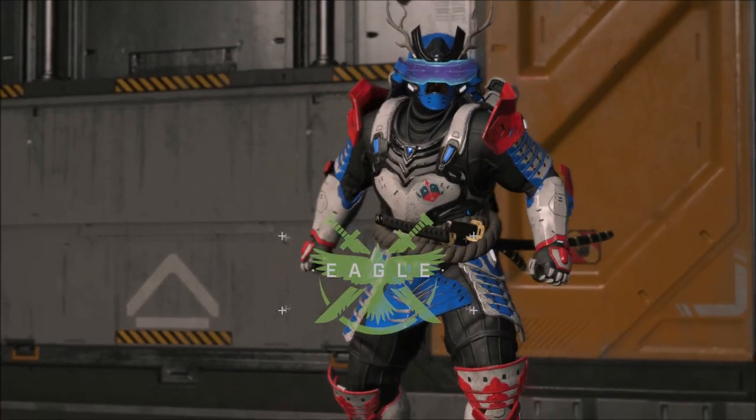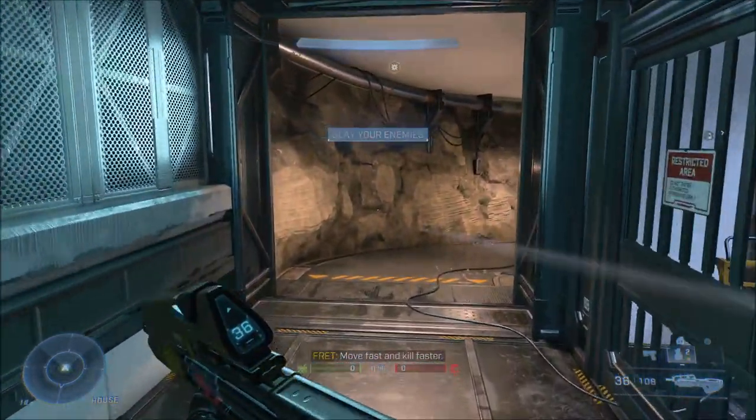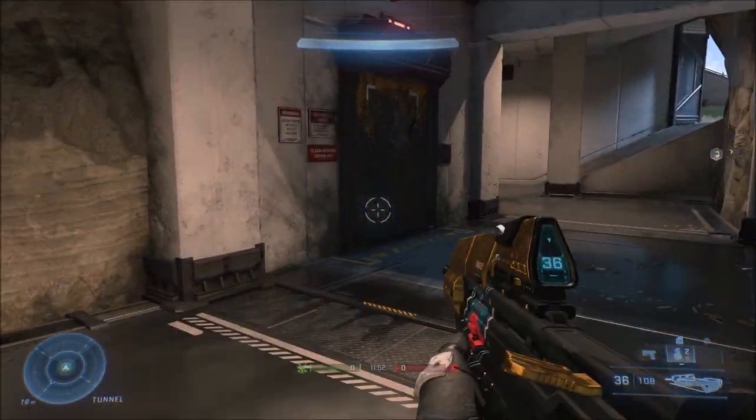You can actually start up the map Live Fire yourself, go to that door, and you can see that the paint is damaged on it and you can see the Oni symbol. There's also a really interesting sound effect coming from the door as well, which I'll let you listen to right now.